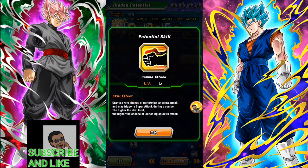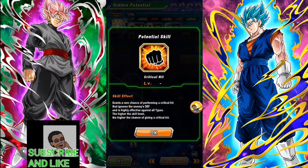So let's get into it. There's the combo attack — a rare chance of an extra attack, and maybe a super attack too. So let's say Vegeta is doing a combo and you raise his super attack node — he has a chance of attacking again with a regular attack or doing a super attack, which is awesome. There's also the critical hit node, which does way more damage, especially when combined with a super attack.